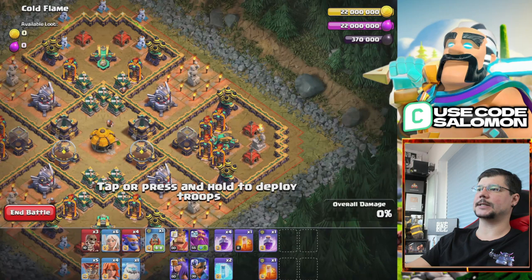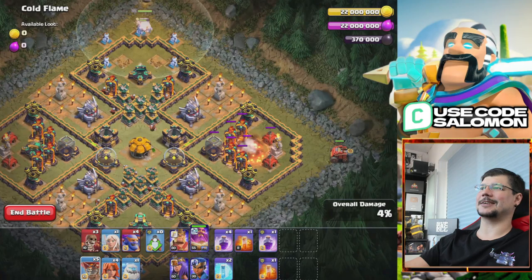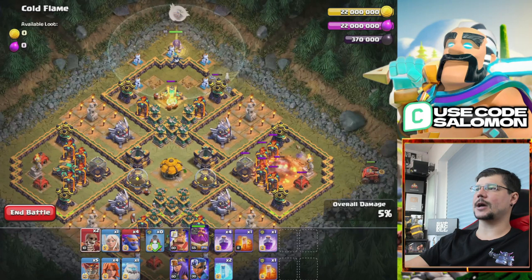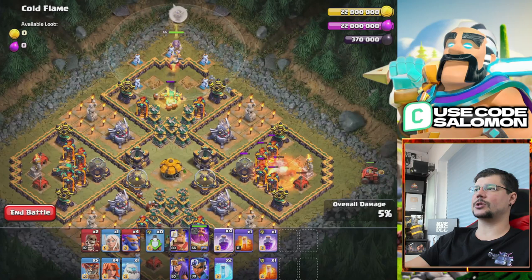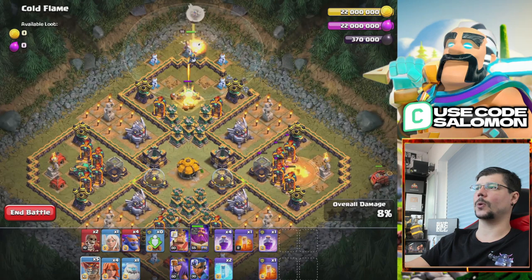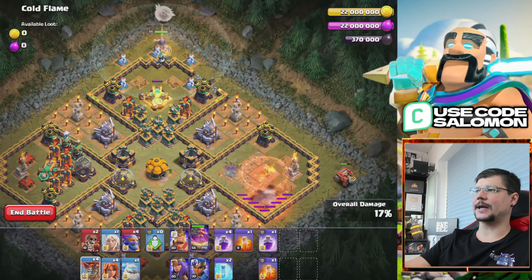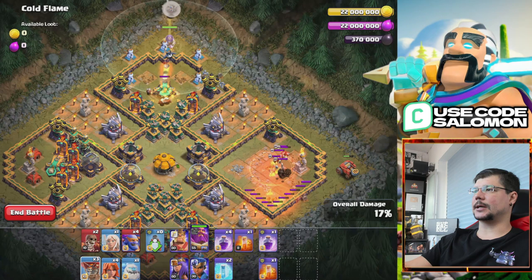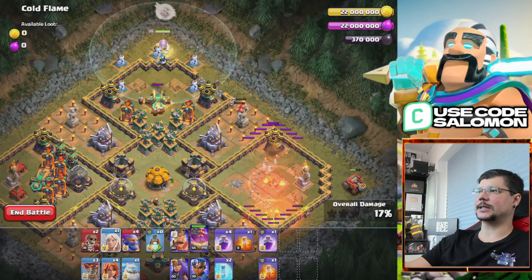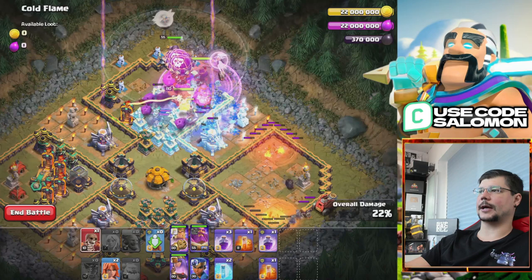The next map — here I also use Super Bowlers, but you can try E-Titans or even Packers with Super Wizards, though ground troops are better in my opinion because you can use healers with them. Here you see there are four Eagle Artilleries — that's a lot and they can deal lots of damage at the same time. That's why you want to use troops with a big amount of health so they won't be killed with one shot, and healers can work on them to restore their HP. I'm also using Flame Flinger on the right corner because there are no long-distance defenses and with the Flame Flinger you can clear all these compartments.